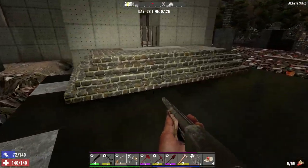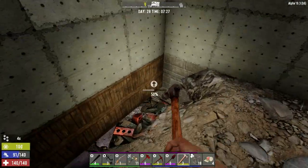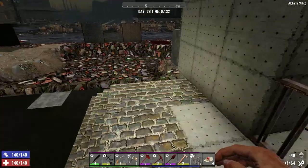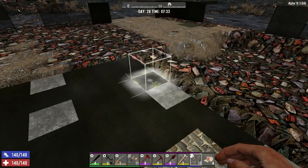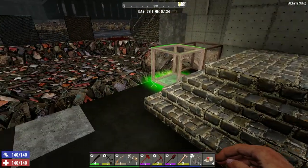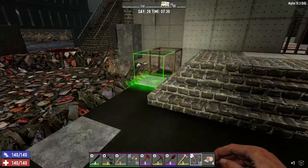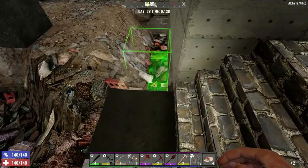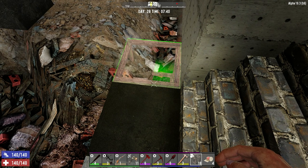Look at this — it's already starting to dry! Let's finish hitting up this side. Okay so the corner — one, two, three, four, five, six, seven on each side. We need to go out one more. Unless we make this the corner, which I think is what I was going to do — that's going to be the corner there.